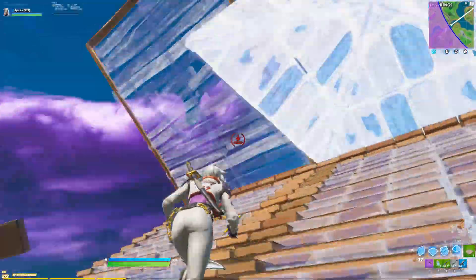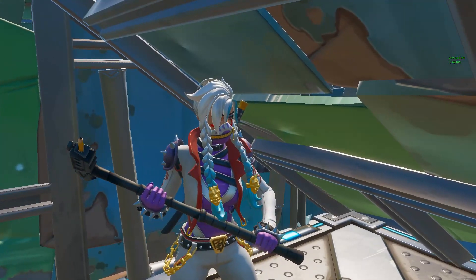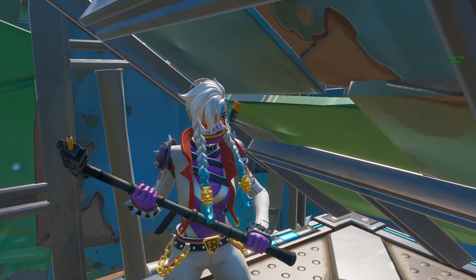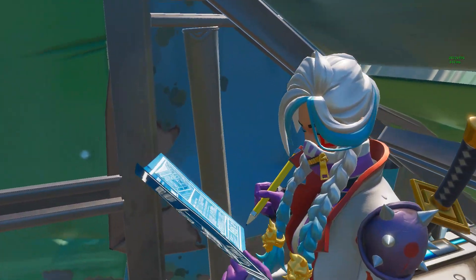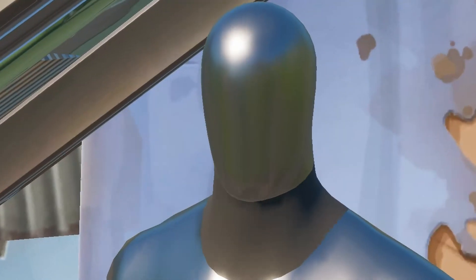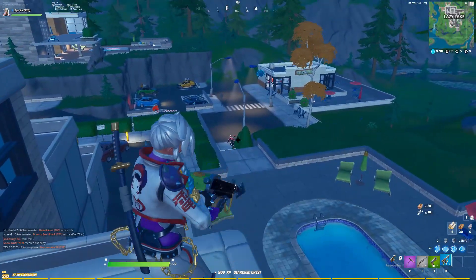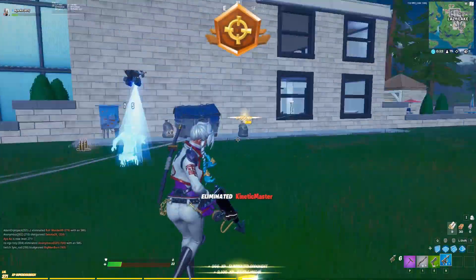Alright, let me paint you a picture. You're scrimming, and it's Trios. The IGL, aka in-game leader, looks at you and says, 'You! Tunnel us in!' Your heart sinks, sweat sliding down your face. You look at him and tell him, 'I don't know how to tunnel!' And just like that, you guys lose the game, you get kicked off the team, your boyfriend leaves you, and now you're stuck in a situation you could have avoided — if only you knew how to tunnel.